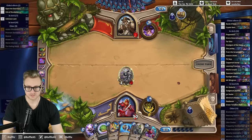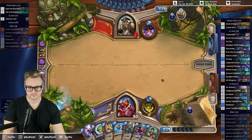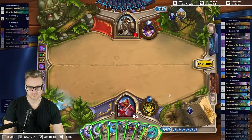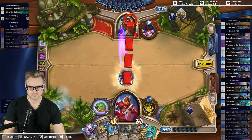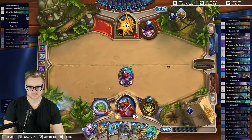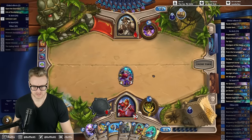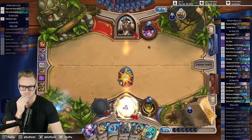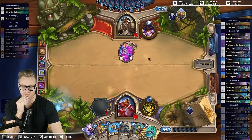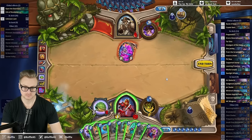7 damage right now. It is a main deck vanish. It was a little too hasty on that tortolin shell but I just really wanted the damage. Lethal.